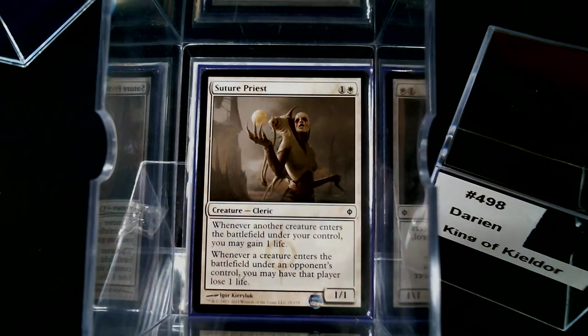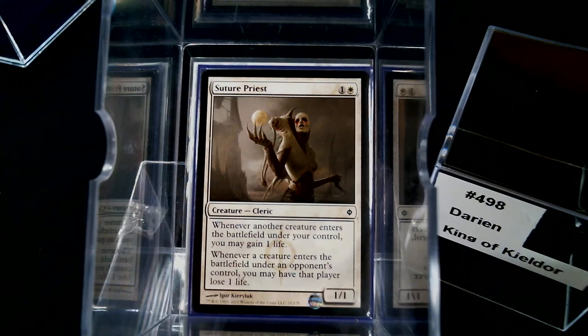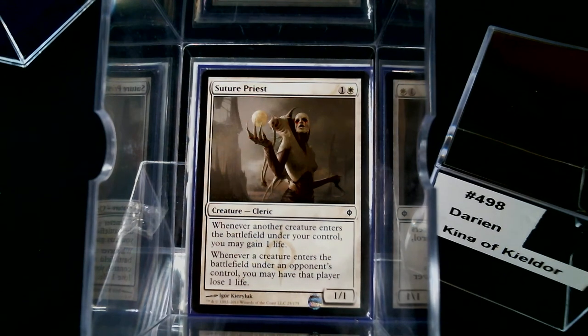Suture Priest — the two cards I don't have are the Soul Sisters: Soul Warden and the one from Rise of the Eldrazi. Whenever another creature enters the battlefield under your control you gain a life, so that negates the damage you took. You take the damage, get the creatures, then gain the life right back. If you take three damage you get three Soldiers and gain three life — you break even, but you're net positive on tokens.